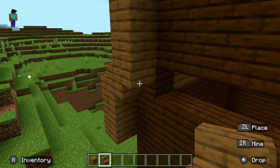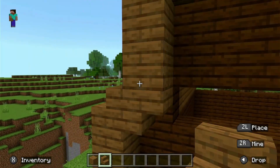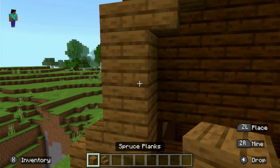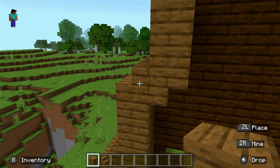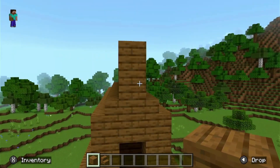Then we place blocks on the inside and place the stair on the outside to make it look a bit better. On top of that we place two more blocks and another stair, and then we keep tapering it in until we get to the top.